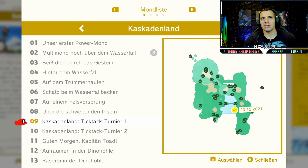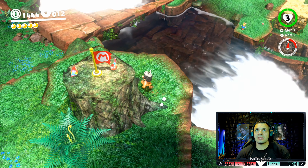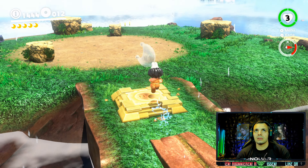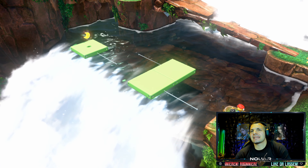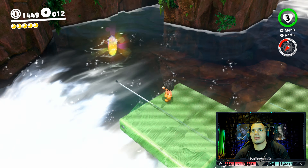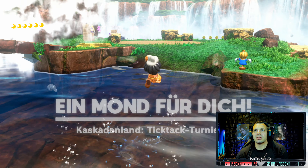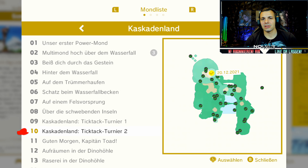Hier sucht den Power-Mond Nummer 9, Kaskadenland-Tick-Tack-Turnier 1. Wir sind aus der Dino-Höhle wieder raus. Dann seht ihr hier unten vielleicht schon das Tick-Tack-Turnier. Passt auf, wir gehen da schnell hin. Tick-Tack-Turnier 2. Power-Mond Nummer 10.